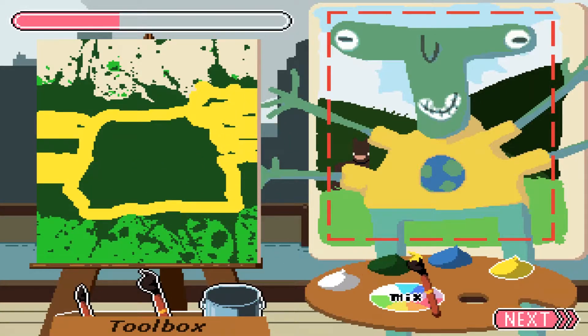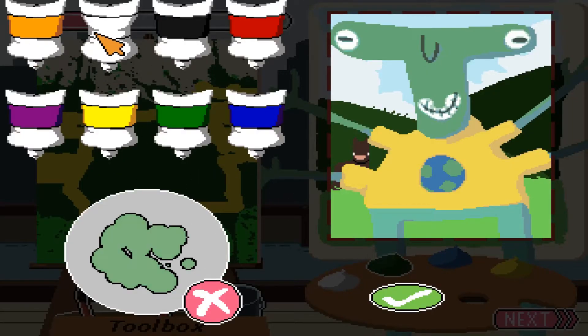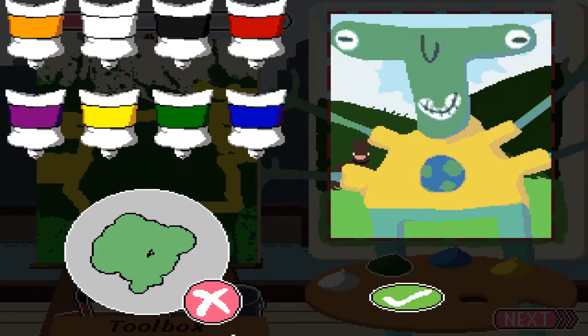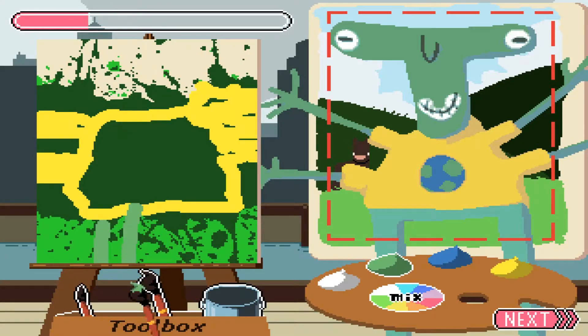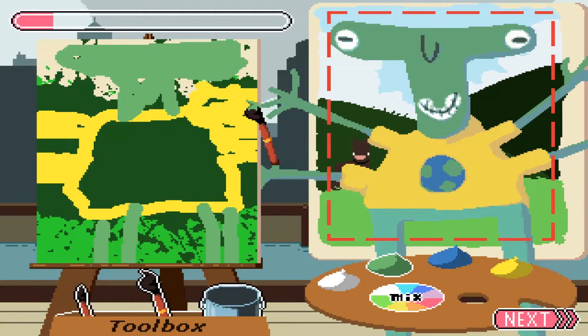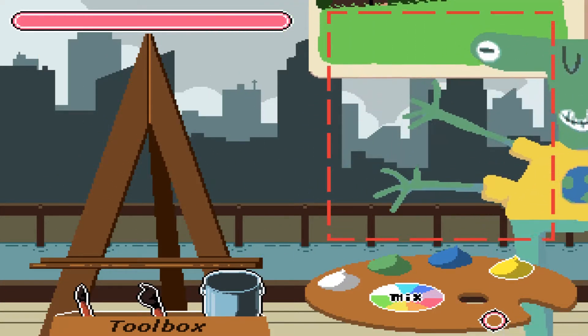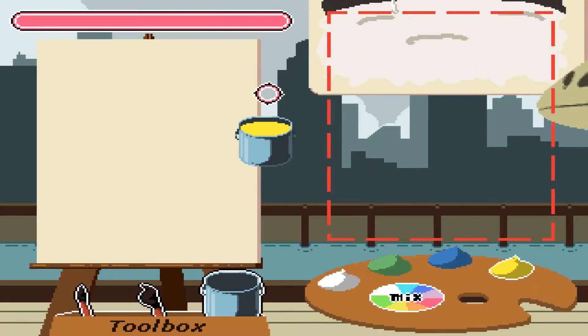Now we need the lighter green. Put some white in it — oh, that's too much. Okay, that works. He had some of this going on, and then his head came out like this. Oh baby. Abstract master — is that Van Gogh? I don't know. Oh this is terrible. I didn't fill in the shirt. Perfect — we got a C and a B. Oh wow, see I'm doing great, the game loves me.